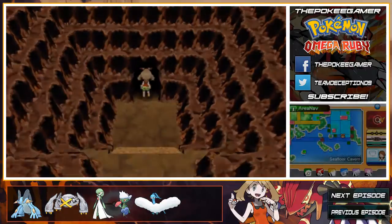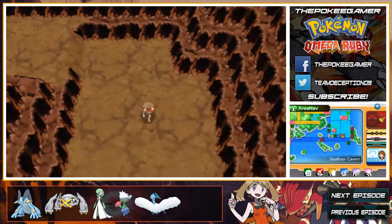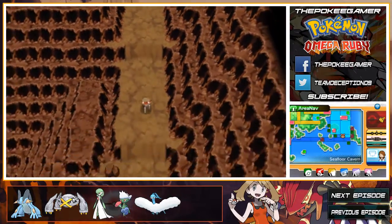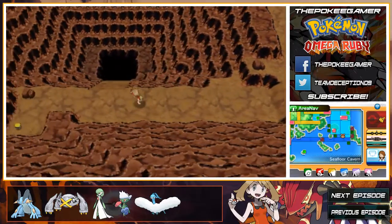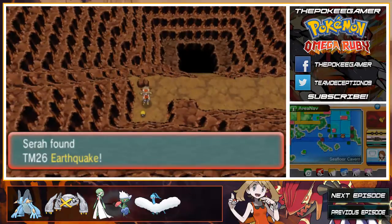The Yamask line gets Weak Armor — whatever, I guess. Here's a funny one, it's so stupid we'll take a few seconds to mention it. The Archen line, you know how it had a crappy ability to begin with? It's getting worse — it's getting Slow Start. So, yay — absolutely great.